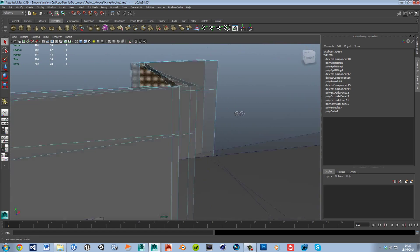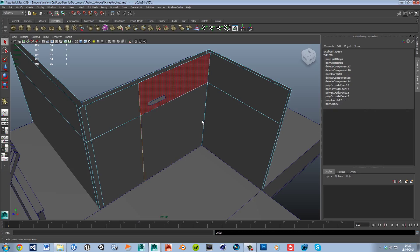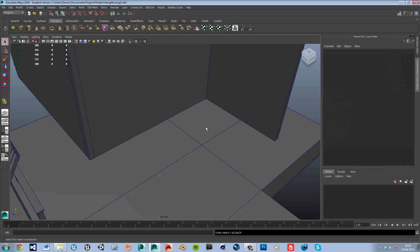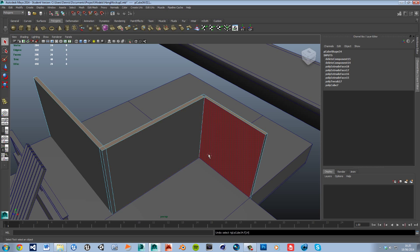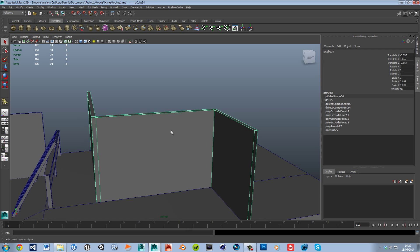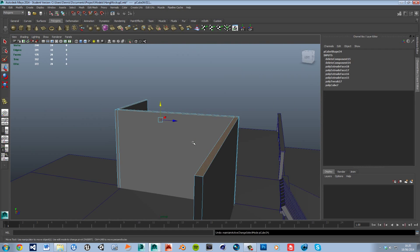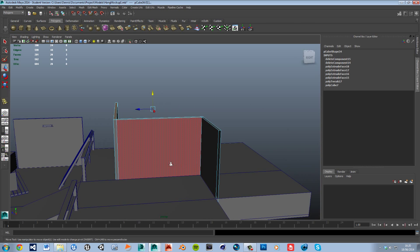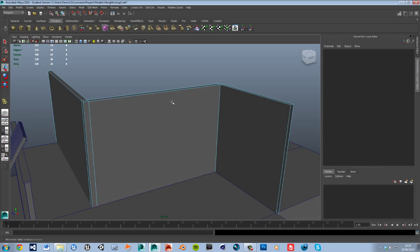I just realized deleting those faces only added the cut to one side — that's not what we wanted. So I'm going to Control-Z and undo everything I've just done. I'll grab the faces back — top, bottom, and side faces. Sorry about that; I thought eating would stop me making mistakes, but clearly not. Rather than starting again, I'll Control-Z and make sure we do things properly the first time.